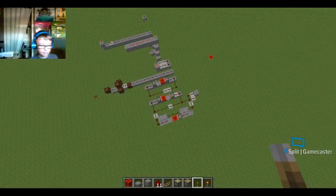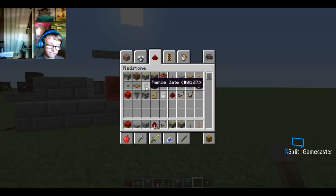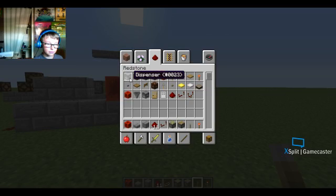Now, to move on to other things — I won't show all of these right now, but you can activate iron doors, wooden doors, redstone lamps, fence gates, trap doors, droppers, dispensers, note boxes, and TNT with redstone.